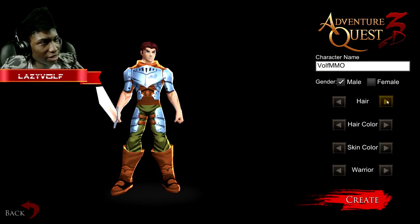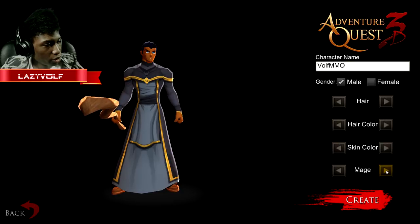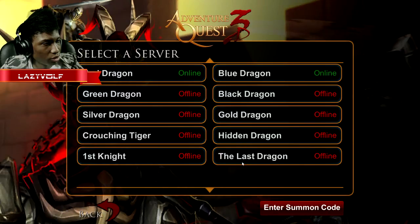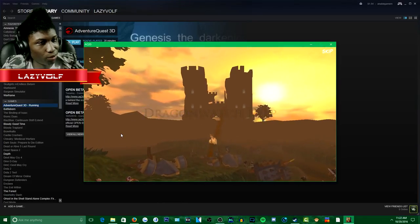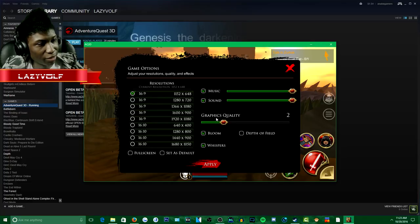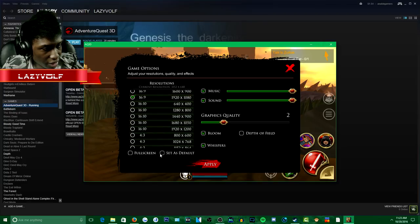There's my name, let's pick a hair real quick. I'm going to go with this one. You can actually change your hair color and your skin color too. You can pick warrior, mage, or rogue. I'm going to go with rogue since those are pretty much the only three things you can go with. I'm going to pick red dragon. The game just basically started in windowed mode, I don't know why. I can move around with my mouse and stuff. Let me set it to fullscreen and apply that.